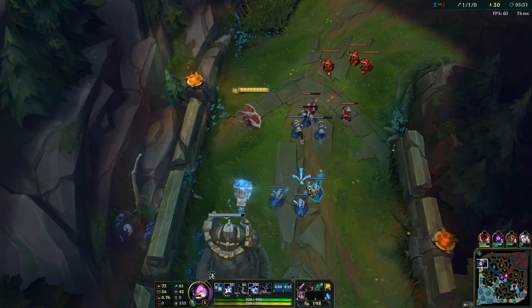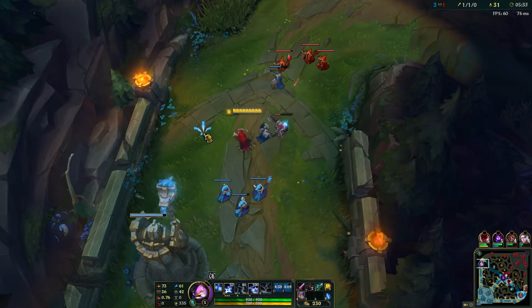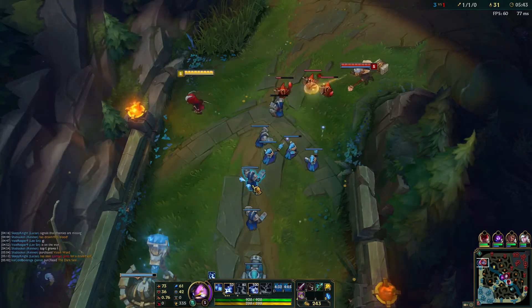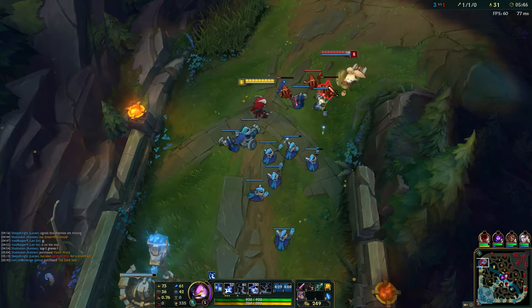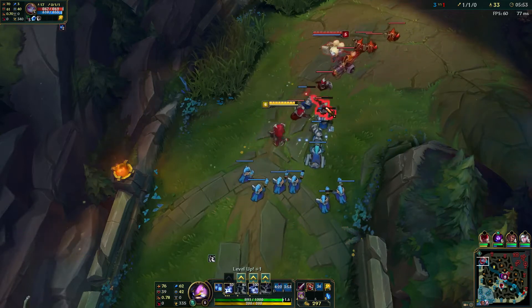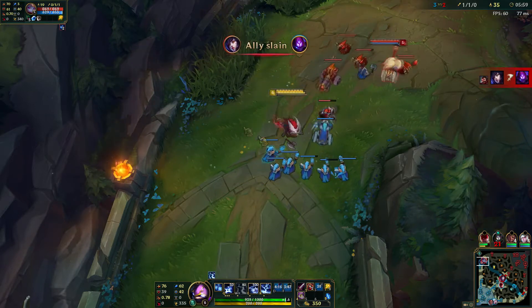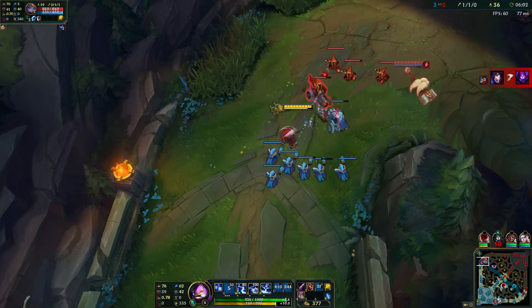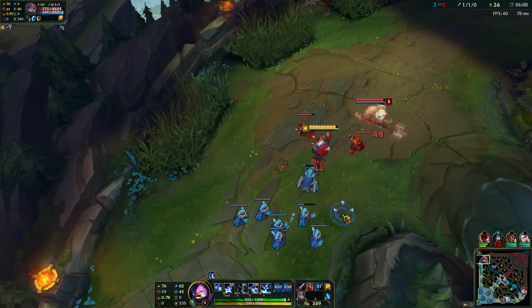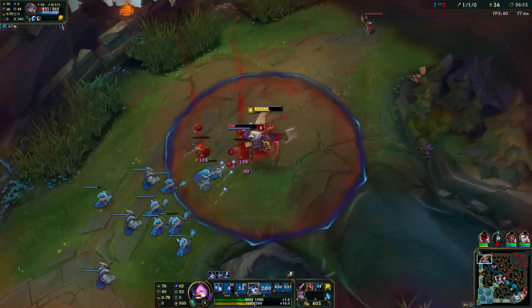We're just going to farm. We might try to freeze this because if Poppy keeps going aggro we can keep killing her — she doesn't have any dashes so her W doesn't stop anything on us. It'll stop Protobelt but that's one dash every 45 seconds. We're going to get our ult here, which is good. Once Poppy gets her ult I don't think it'll do that much for her. We missed the siege minion, sad life. We're just going to ult and then kill her — that was really easy. This champion is strong!